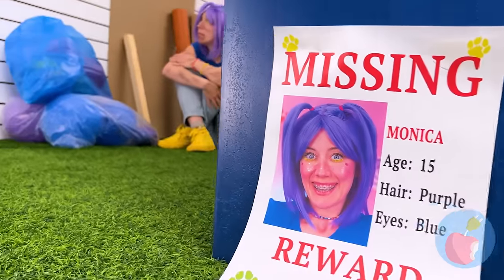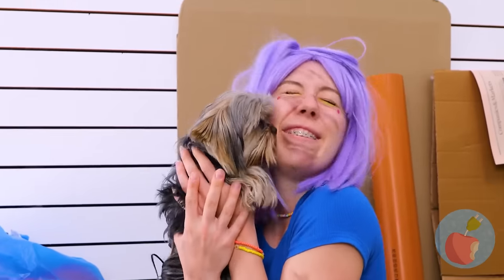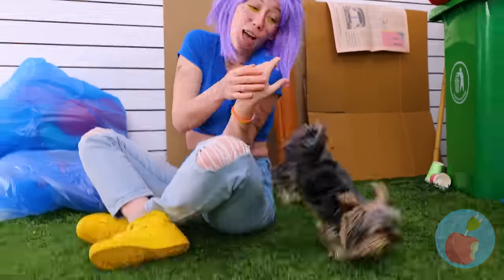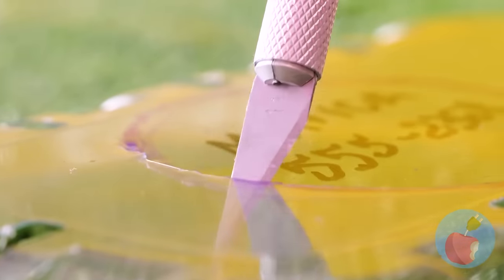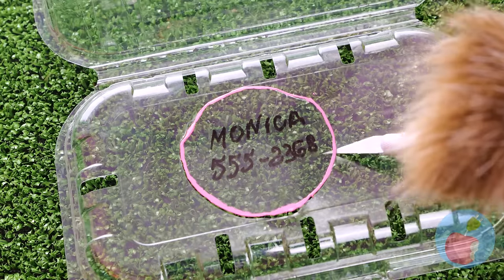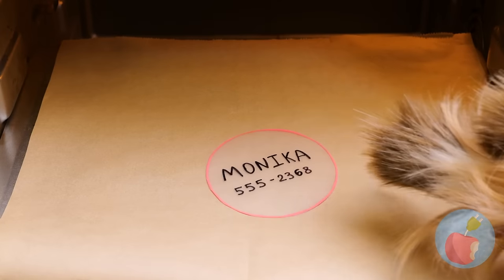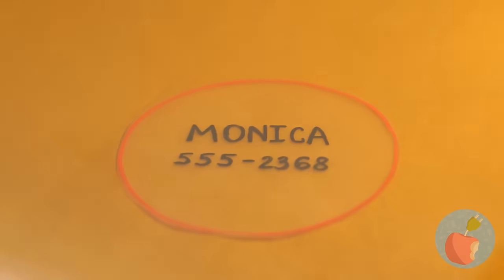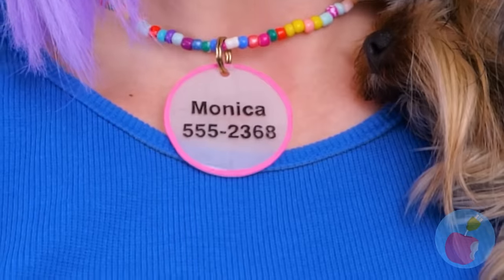Monica's missing! There she is — does this mean I get the reward? For now let's get crafty. Next time she gets lost, she'll have an ID tag — we'll need her name and a contact number. It's kind of big, so let's shrink it down to size. Bake it in the oven and bam — it's bite-sized! Just the right size to fit around her neck.